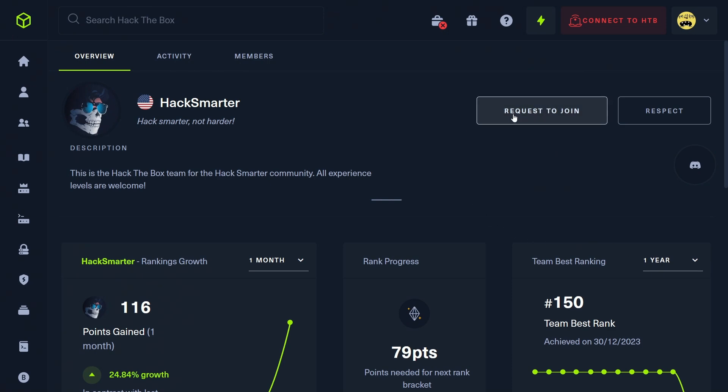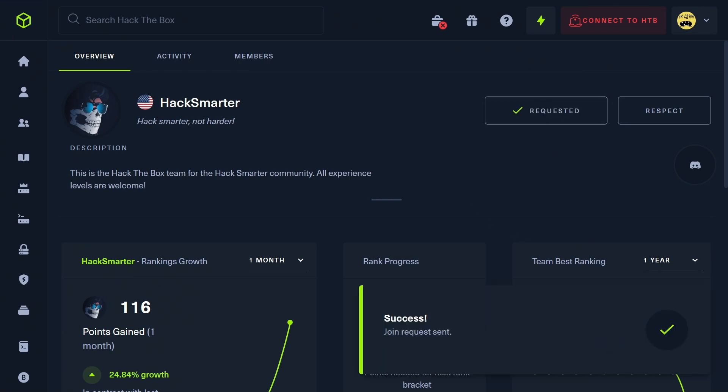The thing I'm most excited about is just getting to know each other and learning hacking together. This team is open to everyone — it does not matter your skill level. You could be a super elite hacker or brand new to cybersecurity, and I want you on the team so that we can learn hacking and cybersecurity together. I'll put two links in the description of this video. The first link is the team page for Hack the Box — go there, log into your Hack the Box account, and click Request to Join in the top right corner. I will approve that request, and you will officially be on the team.